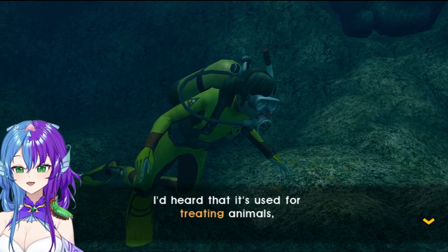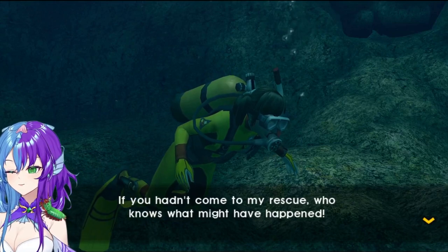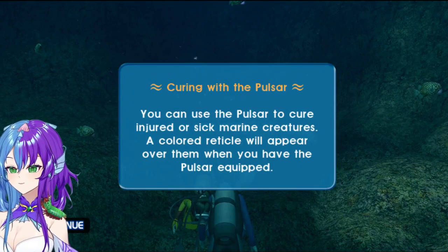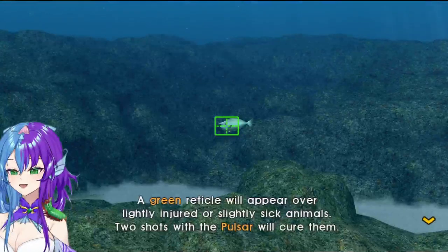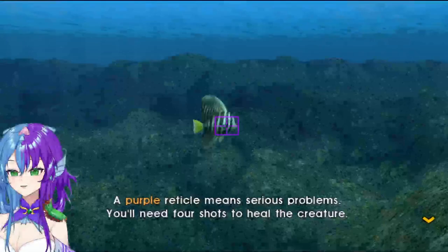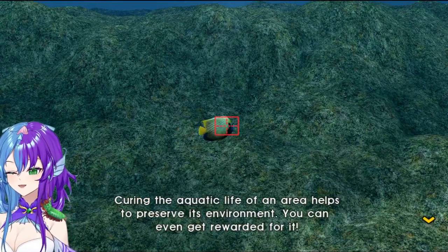The pulsar is amazing — I've used that thing for treating animals, but it looks like it can even calm aggressive sharks. You can use the pulsar to cure injured or sick marine creatures — a colored reticle will appear when you have it equipped. A green reticle means lightly injured or slightly sick — two shots will cure them. Yellow means moderate — three shots. Purple means serious — four shots. Red means critical condition — at least five shots. Curing aquatic life helps preserve the environment and you can even get rewarded for it.